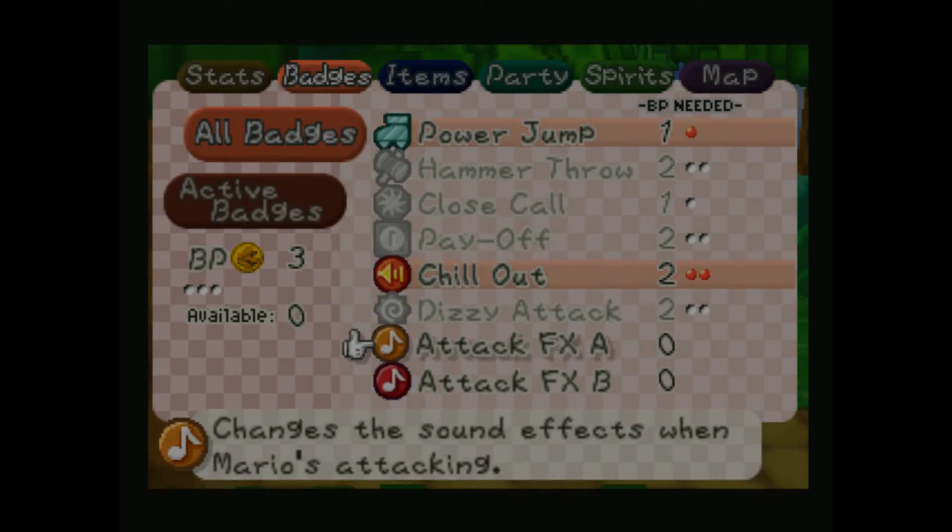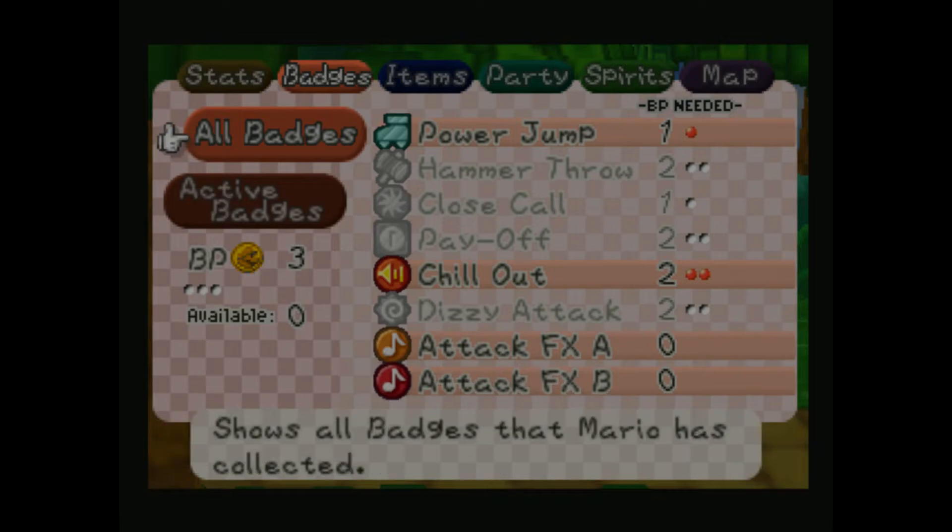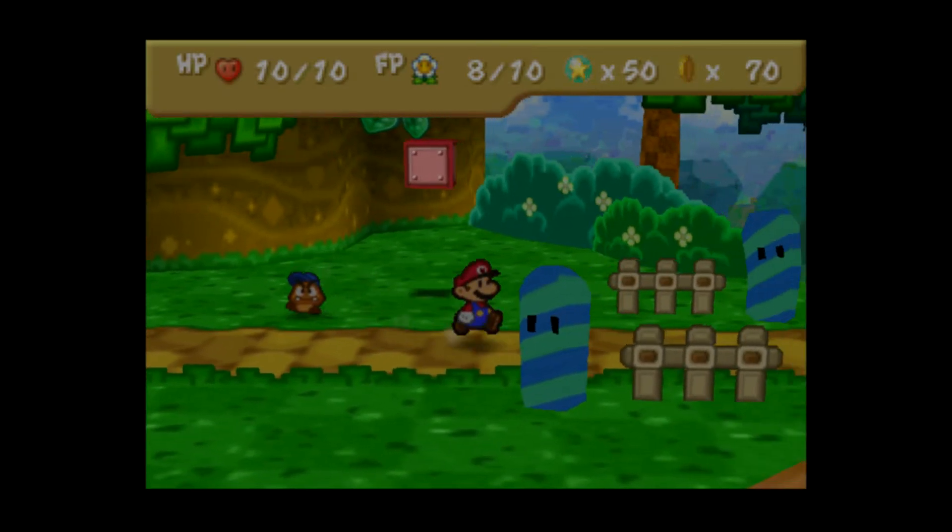Let's put these on. You get one Attack FX badge per chapter — Chapter 1, Chapter 2. Actually, Toad Town, Chapter 1, Chapter 2. I think you'll get another one in Chapter 5 — maybe Chapter 4 — and Chapter 7. I want to think about what you get the fourth one.